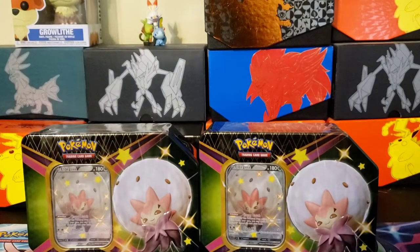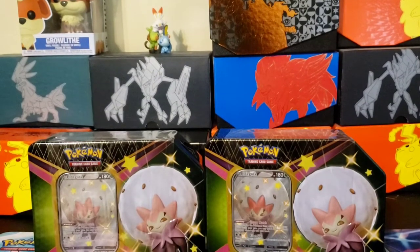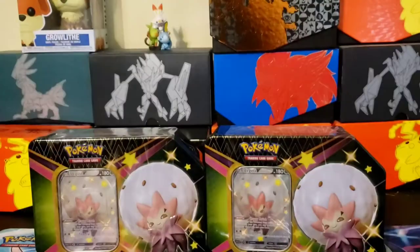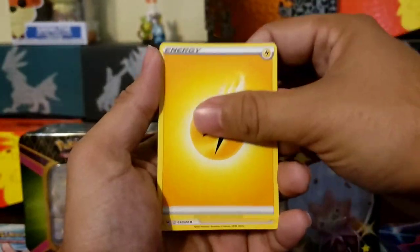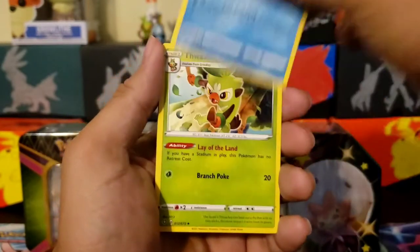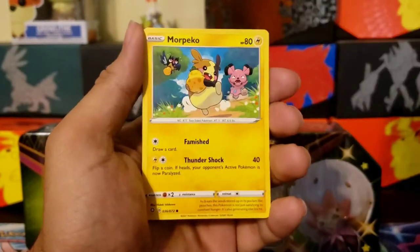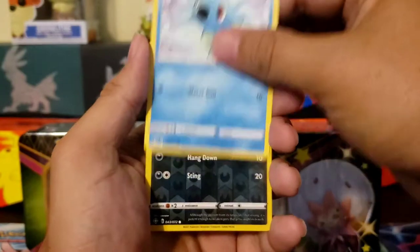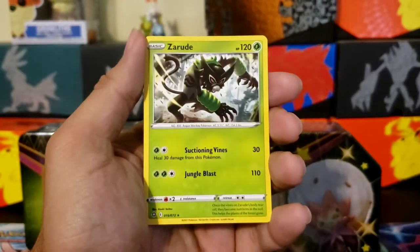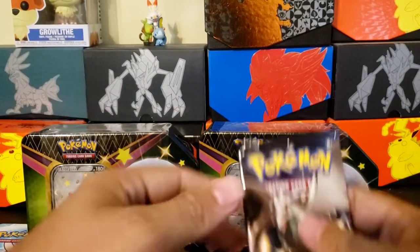Maybe we can pull all the Dittos today — that'd be amazing! All right, third pack. Charizard artwork on the pack, so hopefully we can get the Charizard out of it. Code card. One, two, three, four. Energy, Ball Guy. Twacky, another Chew, Morpeko — still stealing food. Oh, Horsea reverse. And it's a Rude, not holographic. All right.